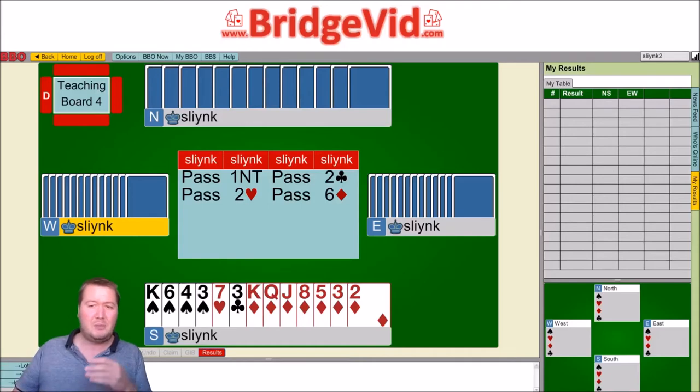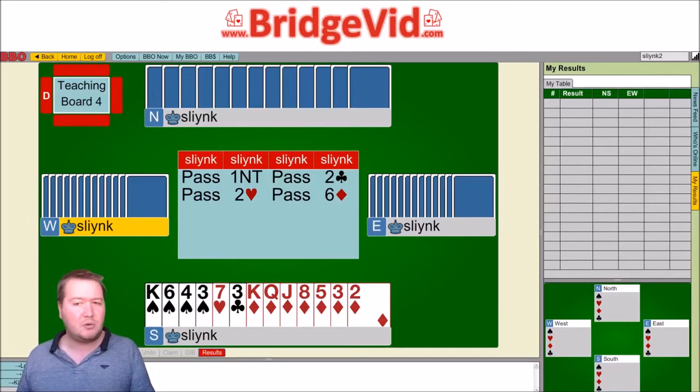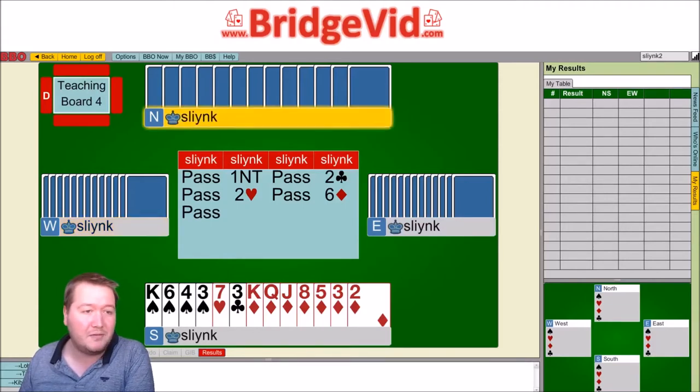Another possible option here would be three diamonds, which would be natural and forcing. But are you actually going to find out something relevant? You might be able to get to a position where you can keycard, but if you keycard on diamonds, you end up at five hearts whenever partner's got two, and you're off two keycards anyway. You really need to set up a spot where you can know that partner's got three keycards — pretty awkward. So anyway, I went for a practical bid of six diamonds.